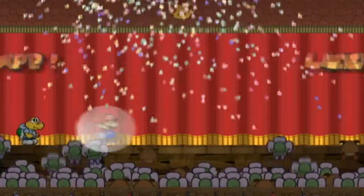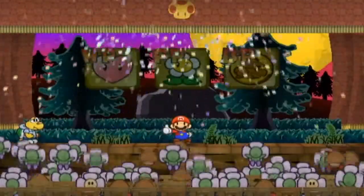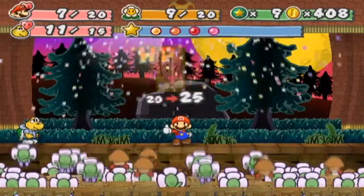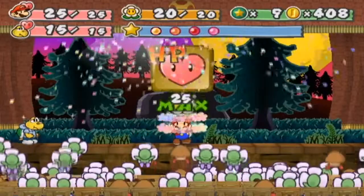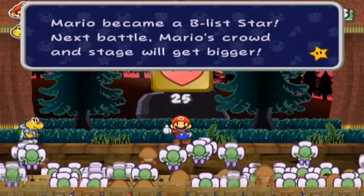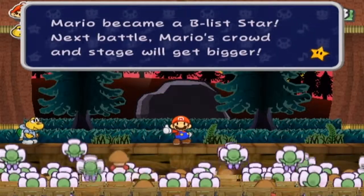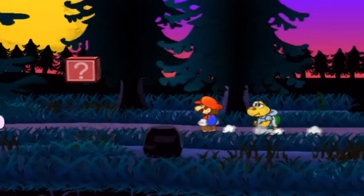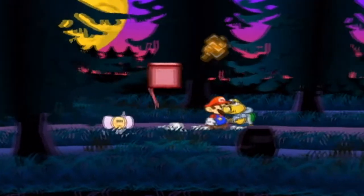I leveled up, heals everything. I think I increased BP last time I leveled up but I'm not sure, so I'm going to increase HP. I become a B-list star now. What that means is when Mario reaches a certain level, his stage gets bigger and he gets a bigger crowd — which is great if you're trying to get star points through stylish commands or appealing to the crowd.